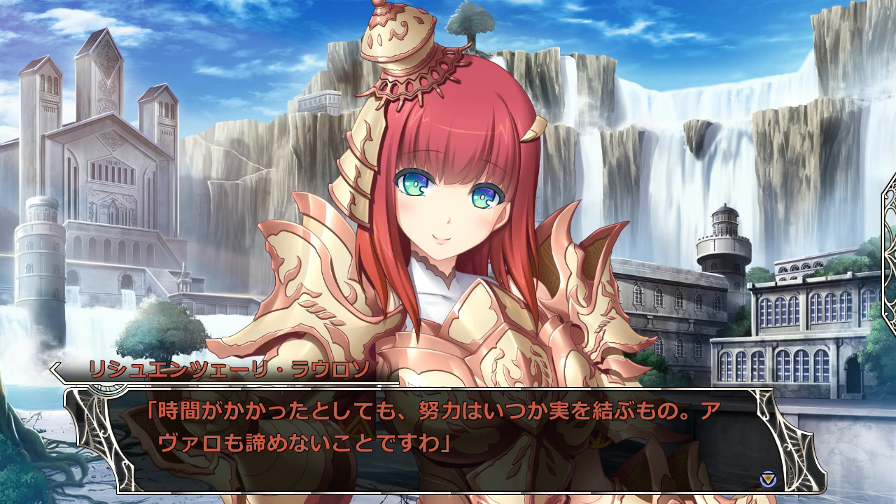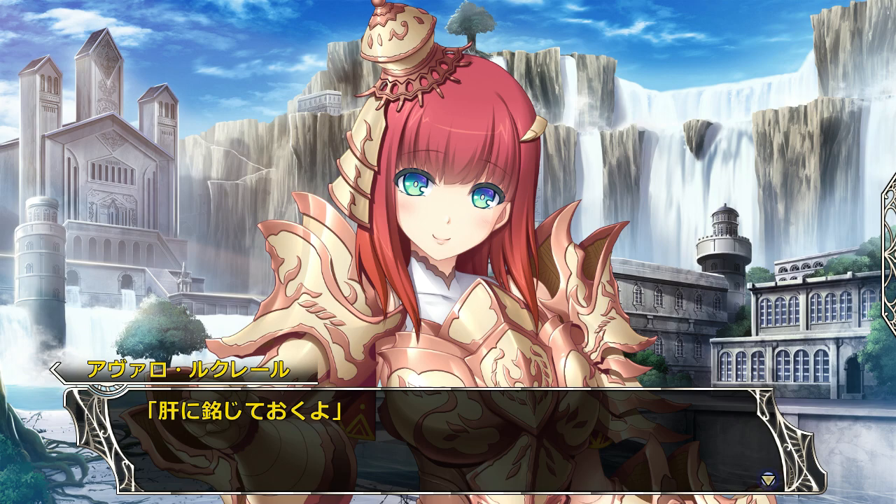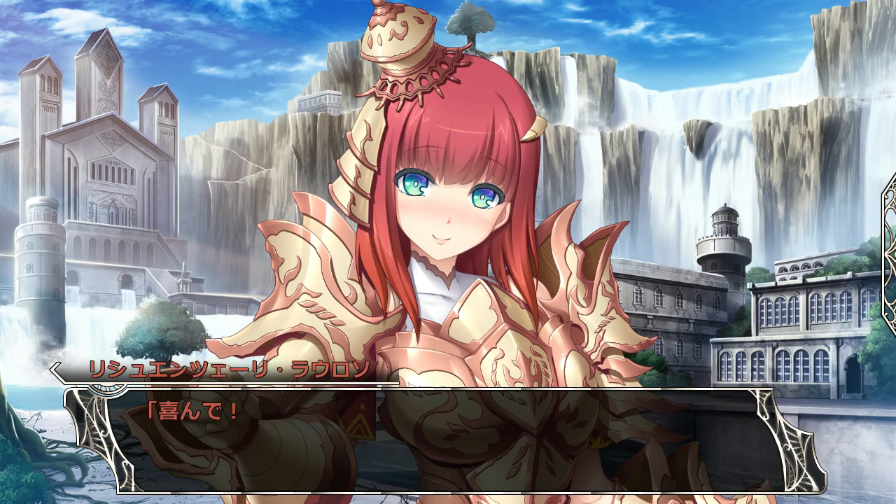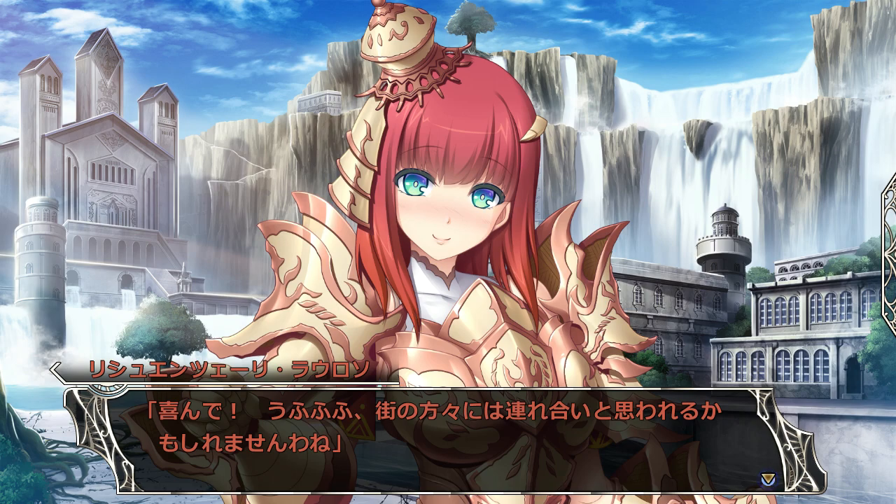Well, even if it does take some time, efforts do eventually produce fruit. She wants to say she hasn't given up on Avaro yet. I'll bear that in mind. Since we happen to meet here, why don't we have a walk a bit together? After all, if Avaro's with Rishu, he doesn't have to be so wary. She'd be happy to, and of course the people of the town will probably think we're on a date.